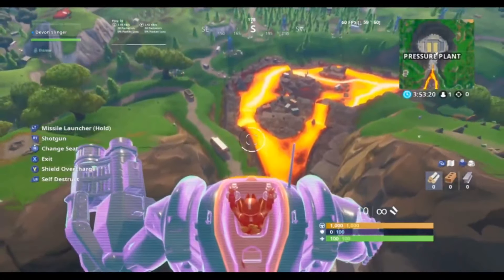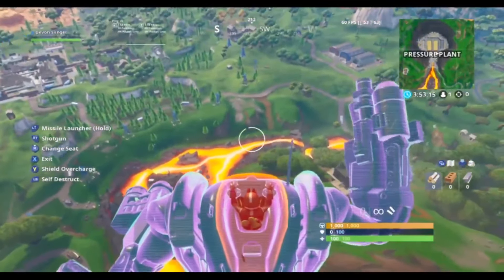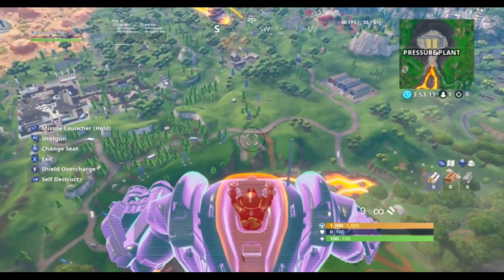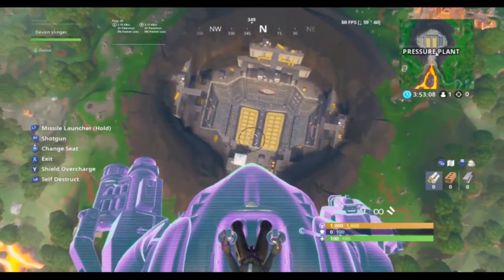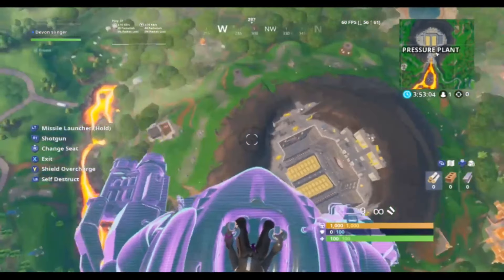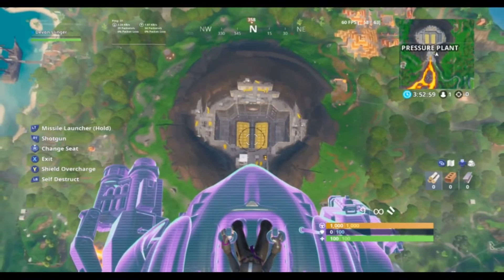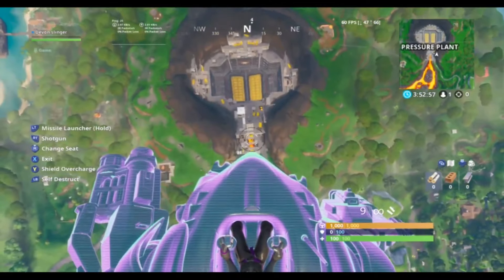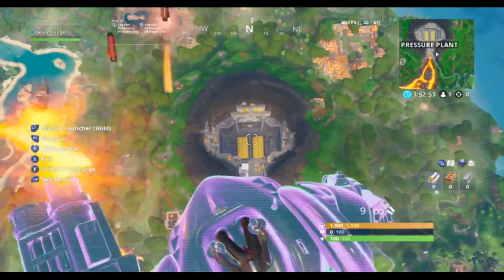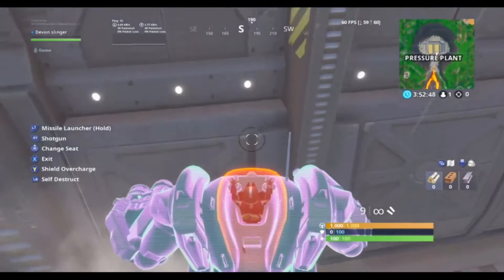You can shoot and do whatever you want. Hopefully you can get above the storm and win the game, which would be fantastic. There can only be one of you in the actual Brute at one time. So go into it, fall down into the pressure plant. As you fall in, press your right stick on the Xbox and go into the gunner section. Just let it bounce up and down and you will fly just like you can see here. Get above the storm in an online game and you will win.